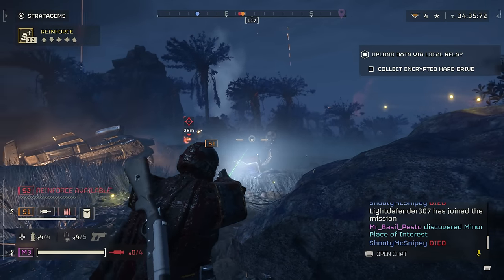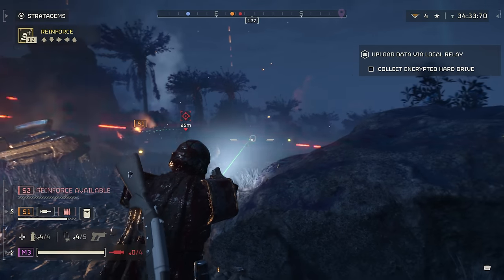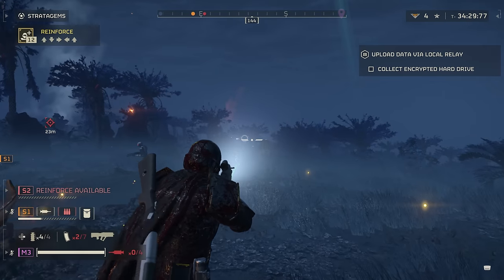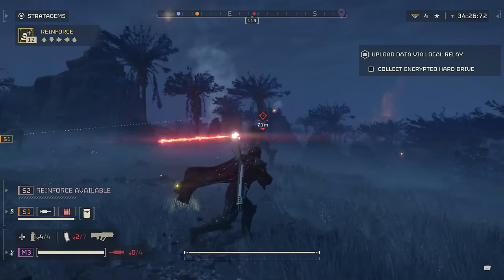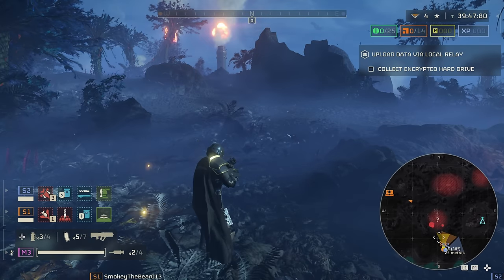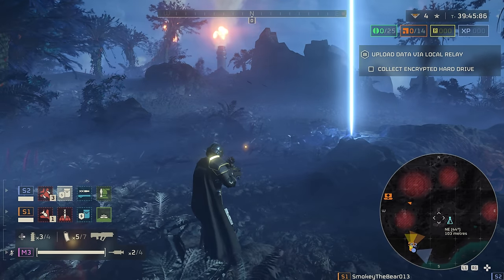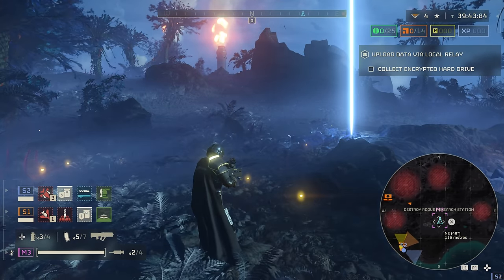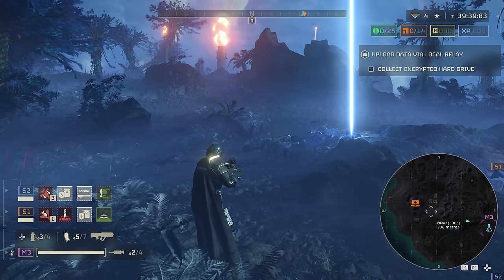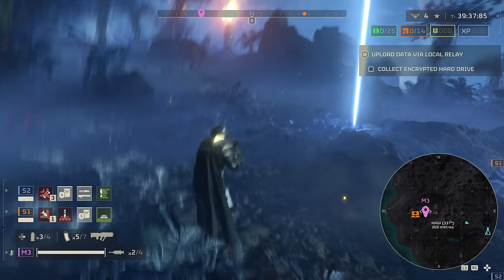Also, it may seem silly pinging a giant enemy on the battlefield — who can miss them — but it does mark them for any teammates dropping back into the battlefield, making it easier for them to steer their drop pod for maximum damage. You can also use the touchpad to bring up the tactical map and guide your cursor around it.